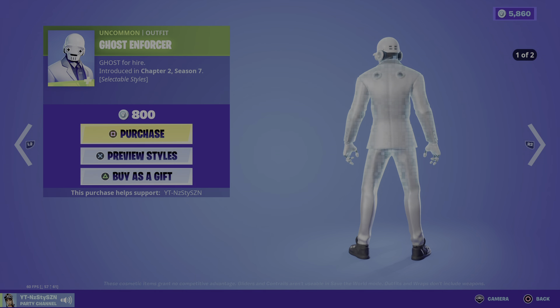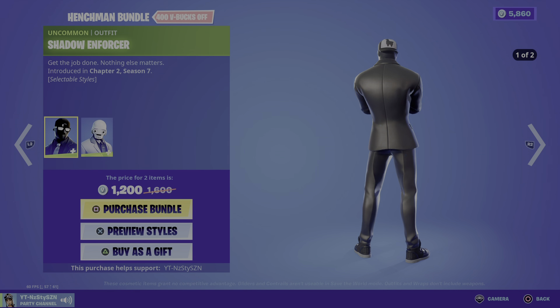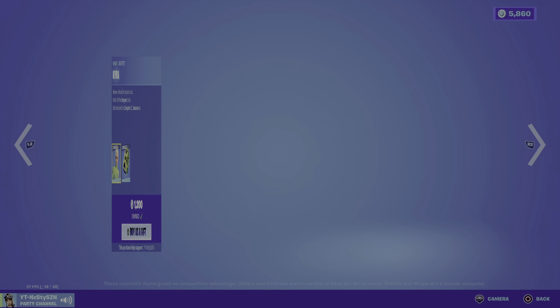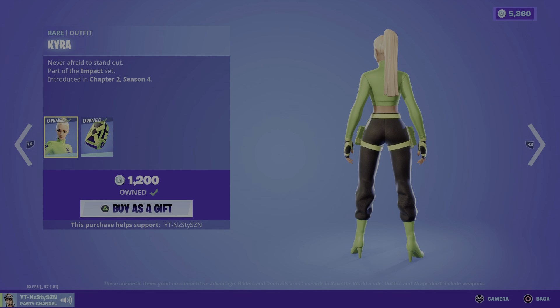You've got the Shadow Enforcer for 800 and the Ghost Enforcer for 800, and you can buy the bundle for 1200 saving 400 V-Bucks. We've got Kyra from Chapter 2 Season 4, 1200 — clean skin. We've got Flow from Chapter 2 Season 5, 1500, and we've got Pulse, also 1500.